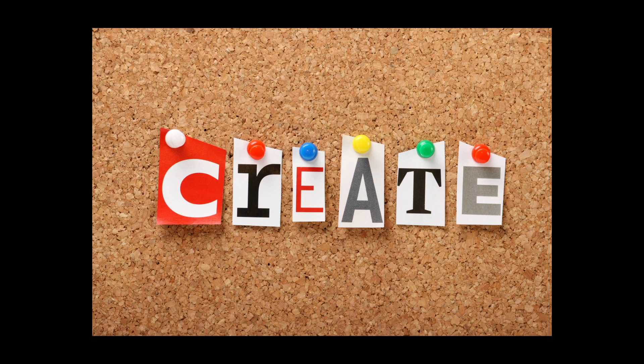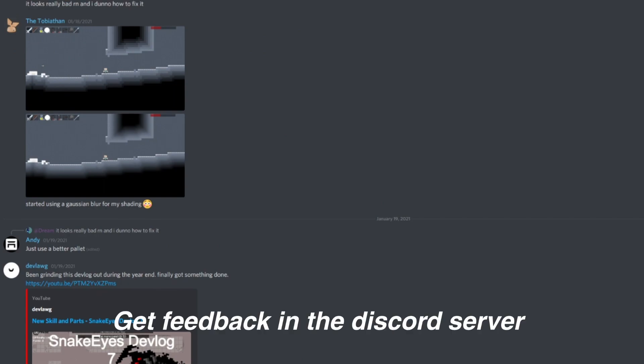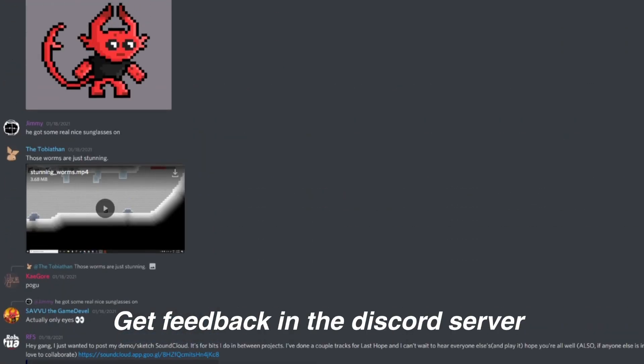Fifth tip, just make pixel art. The more stuff you make, whether good or not, will help you improve your ability to make whatever you want. Sixth, join the Discord. Share the stuff you create and get feedback.